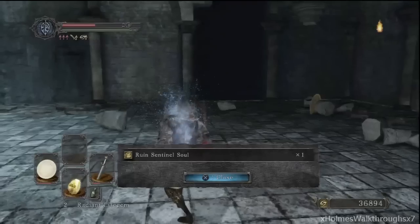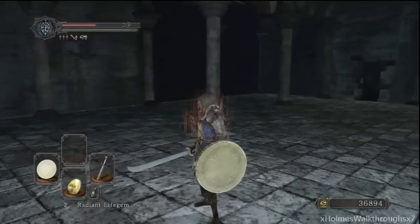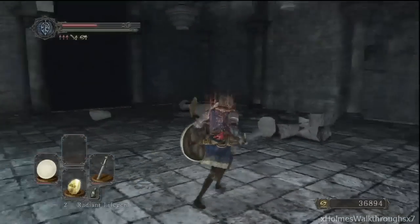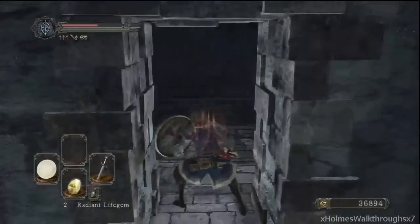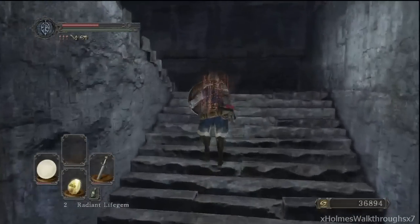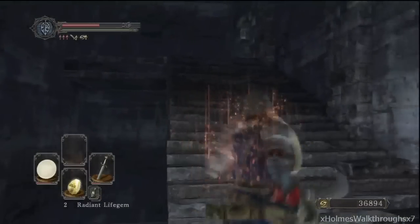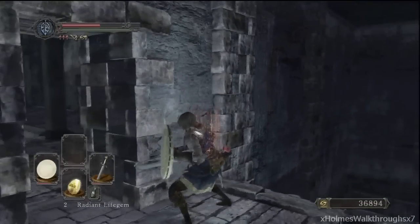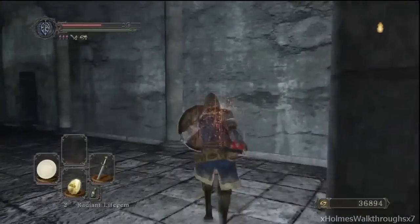They have a heavy overhead attack, heavy sweeping attack, and a jumping attack — two kinds actually. One is when they step backwards and then do an overhead chop, and the other is when they charge and then do an overhead attack. That's gonna be it for my Three Sentinels boss guide for Dark Souls 2. Stay tuned for more boss guides — I'm going to be providing all the boss guides for Dark Souls 2, so if you want to know how to defeat a boss, stay tuned to this channel. I'll catch you guys next time. Holmes out.